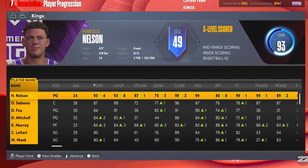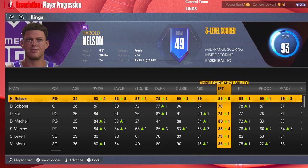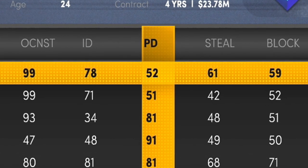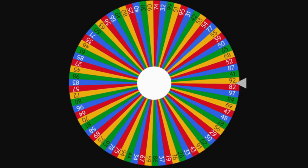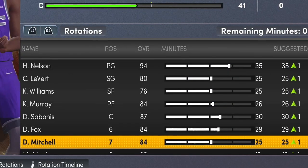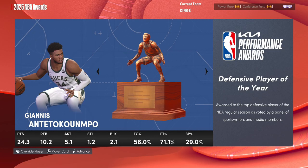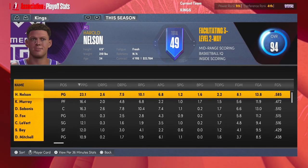Player progression — Harold Nelson is a 93 overall. His three-point shot has gone up like 20 points in two years, which is insane. I'm taking a shot at upgrading his perimeter defense. Come on, give us a good number — 92! 92 perimeter defense, that's great. We pretty much nullified Dirk's perimeter defense weakness right there. Yokic gets MVP again. Nelson is All-NBA First Team, and the Kings are the fourth seed, Nelson dropping 23/10/7.